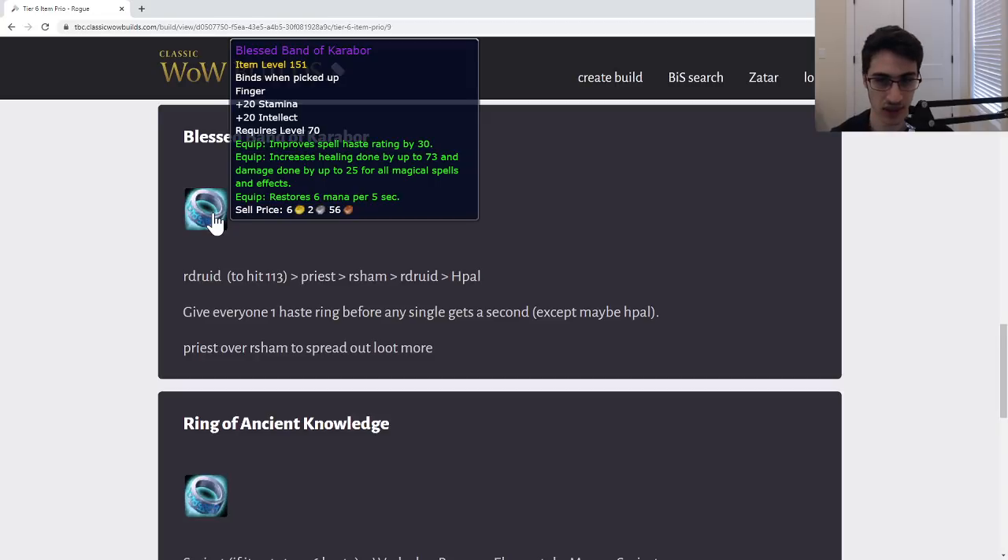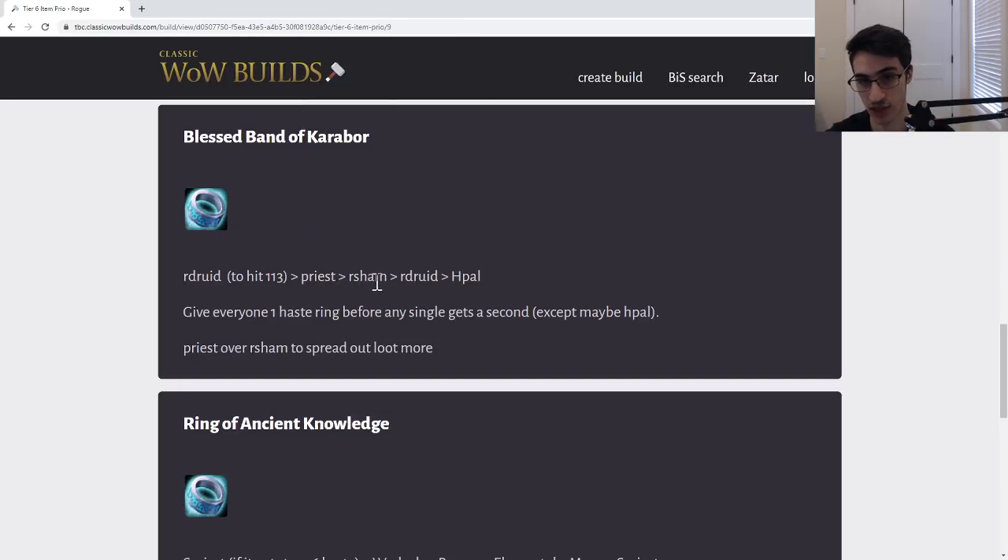This is the healing haste ring. Keep in mind that even though it's a healing ring, it is still relatively good for a caster, but obviously significantly better for a healer because of the healing clause — you get almost three times the healing that you do spell power. This ring is very good for every single healer. I don't think it super matters who gets it first between Shaman and Priest — you can set it equal. It really just depends on your guild. I have Priest before Shaman here, but for the Illidan Cloak I have Shaman before Priest.